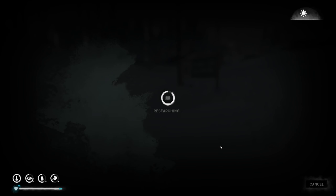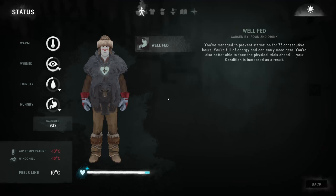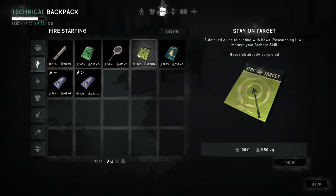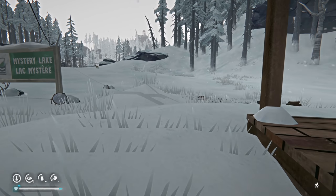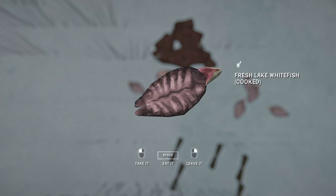Looks like we're staying warm enough, no issues there. If we're going to use the bow to go hunting, it would be nice to have a little bit better skill with it. All right, got that taken care of. I'm just going to drop this thing right here - should have went to our fire starting material, there it is. Make sure we're dropping the right one.